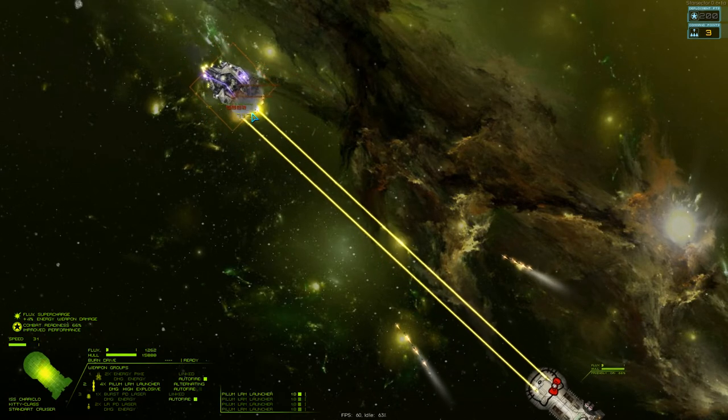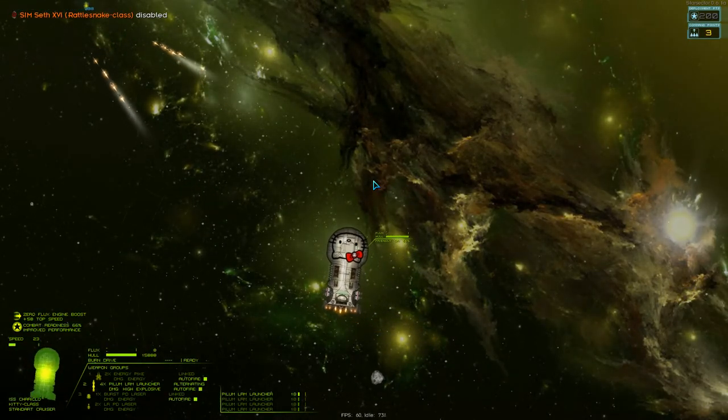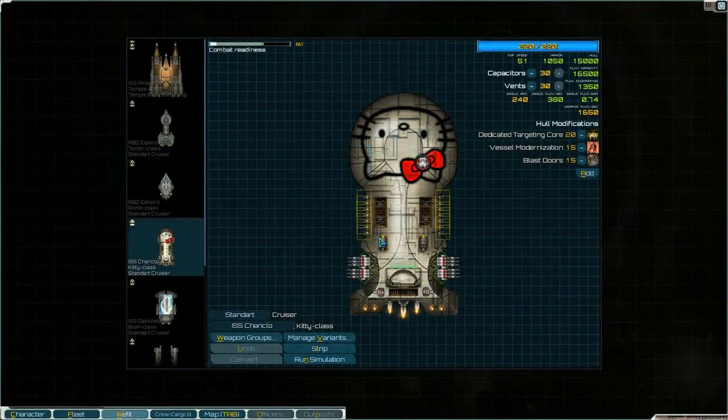And its special system is a burn drive, so if someone gets close enough I could just turn around and burn — get the hell out of there. Alright, so that's the Hello Kitty cruiser.